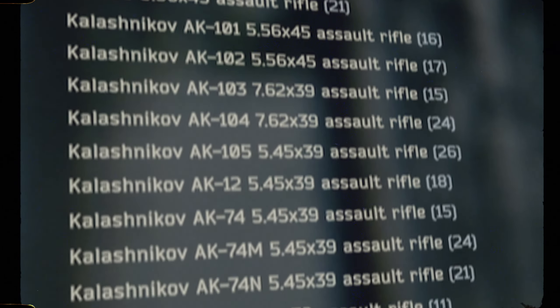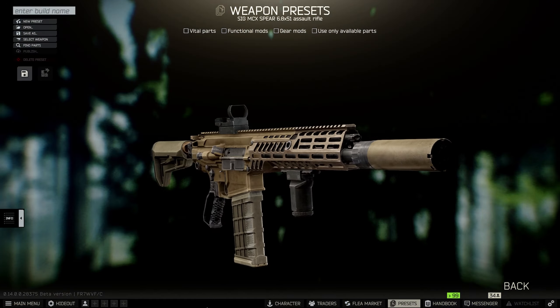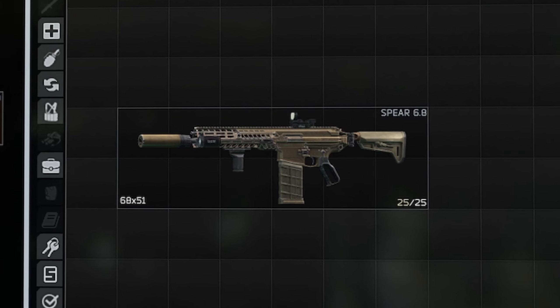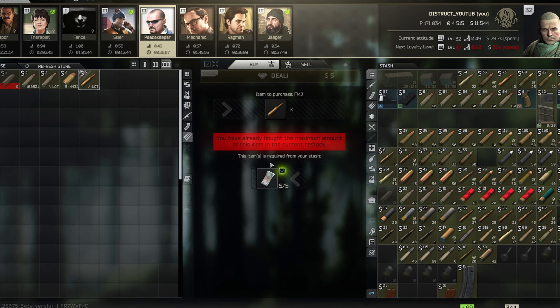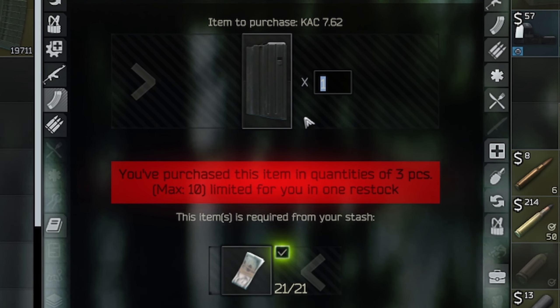Of all the added weapons in this patch, the MCX Spear is undoubtedly the most interesting — even its appearance attracts attention. The minimum threshold to use it is the third loyalty level of Peacekeeper. Only there will the regular cartridge open, providing access to magazines with 20 rounds.